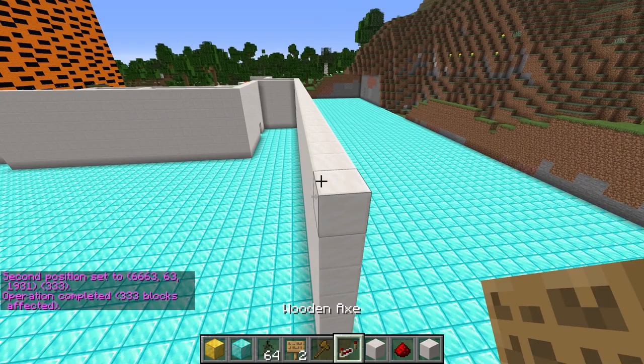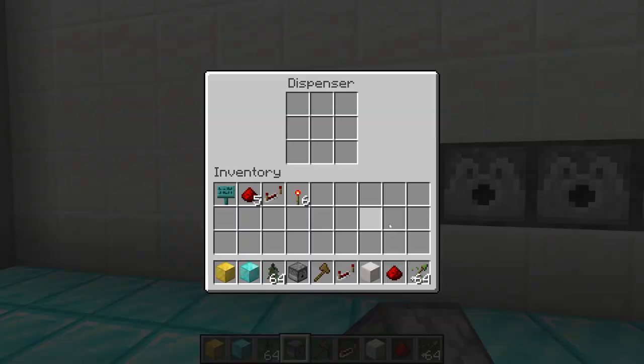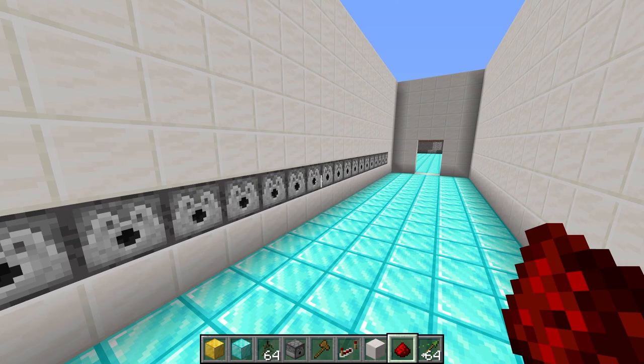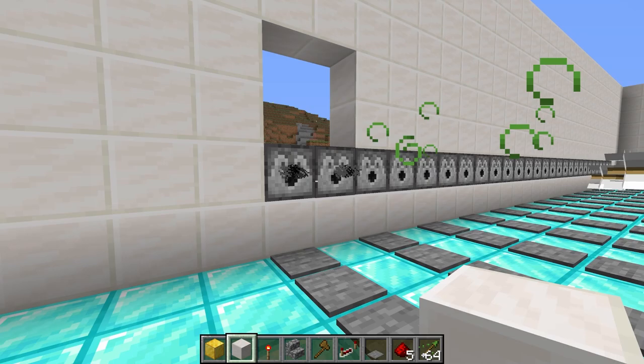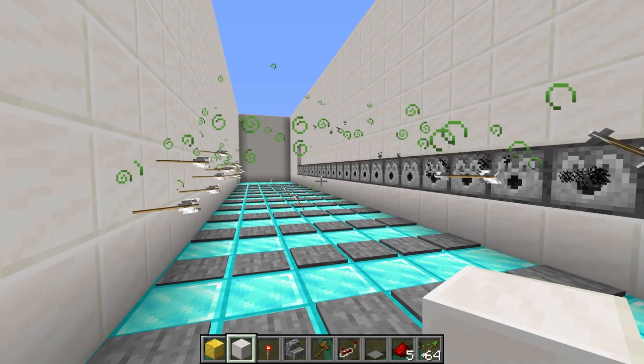For this next part, we need to make a giant hallway. I use cheats to spawn walls and make a giant hallway just like this, then make an exit. All along this wall, we're going to line it with some dispensers, and inside all of these dispensers we're going to fill them up with poison arrows. Then I'm going to fill this whole floor with pressure plates so that Jordy's going to have to run really quickly past all of these dispensers without getting hit to make it to the end.